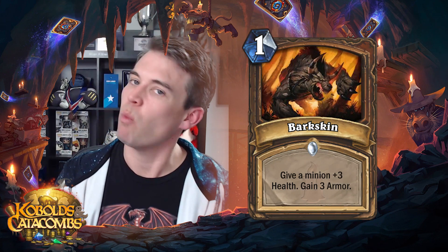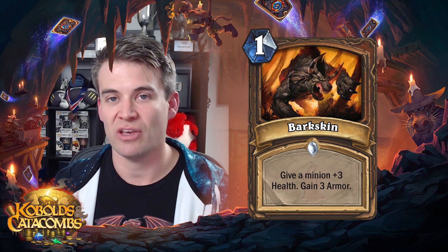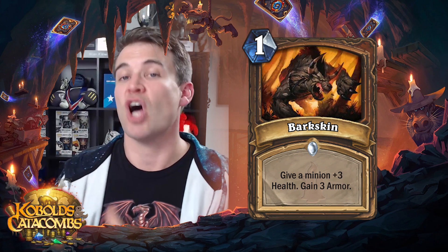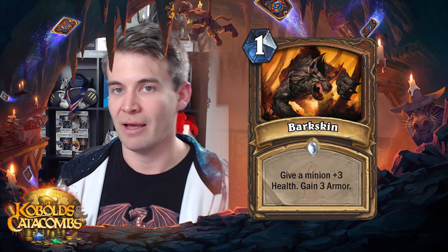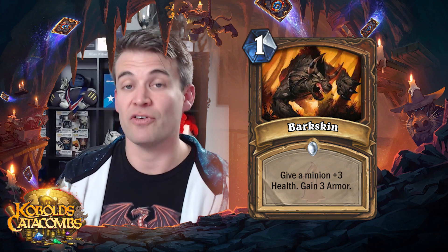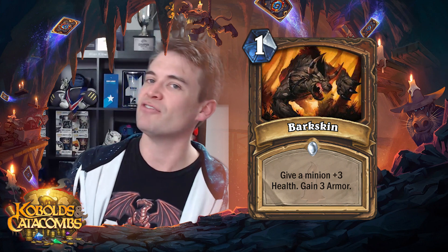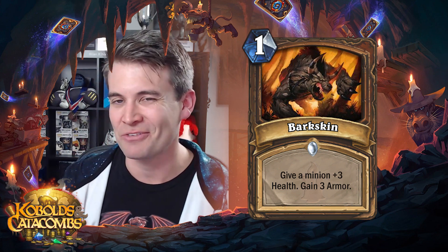Next up we have Barkskin, which is a one-cost spell: give a minion plus three health, gain three armor. This is clearly another card that could potentially work with the Spellstone and the 3-6 taunt. It's also potentially powerful in that kind of deck I was talking about — high health minions that you're looking to attack-buff in the taunt-style Druid deck. Being able to preserve your minions with plus three health is a lot for one mana, and stacking that onto three armor — you're getting a very good deal in terms of preserving your minions. I think this card has some potential to fill in those gaps in that particular armor deck. Compared to Earthen Scales, which has found a home in quite a few decks, this feels like a more mid-range-ish Earthen Scales.